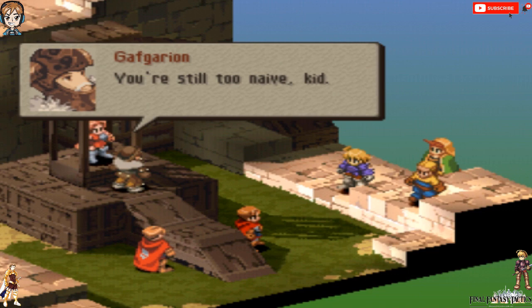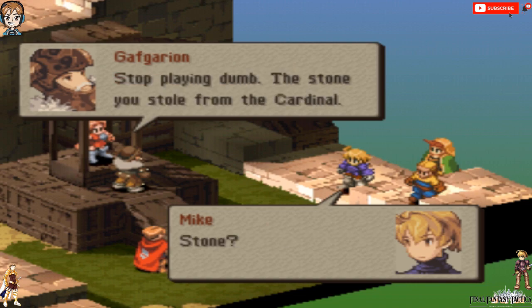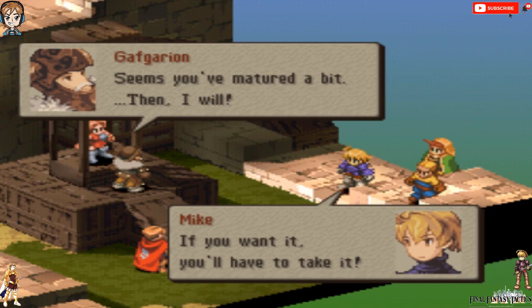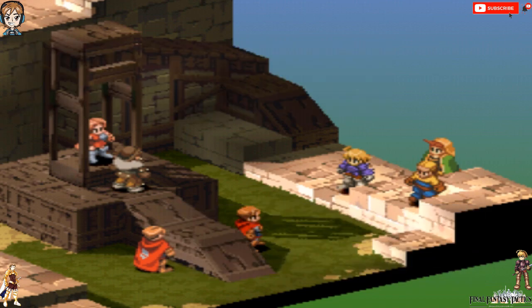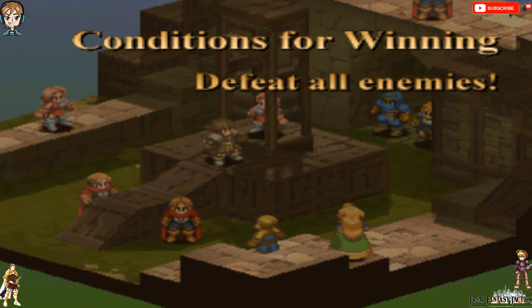You're still too naive, kid. Where is the princess? At Lionel Castle. Where's the stone? Stop playing dumb with me — the stone you stole from the cardinal. You're the one who stole it. Just hand it over. Actually, Mastadio stole it, not me. But if you want it, you'll have to take it from my cold, dead fucking corpse — assuming you can land that strike, which you won't. Seems you've matured a bit. You want another humiliating battle, Gavgorion? You got it — because it's time for a boss fight!